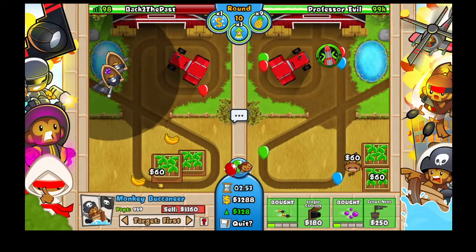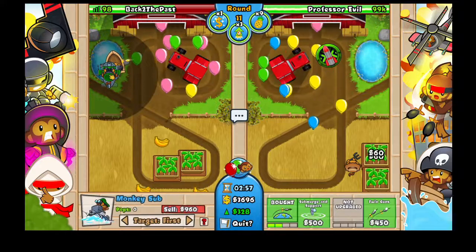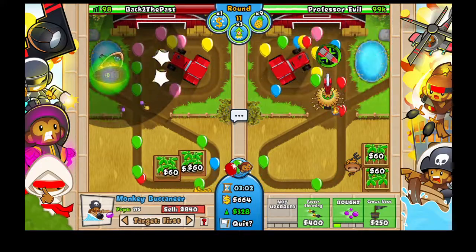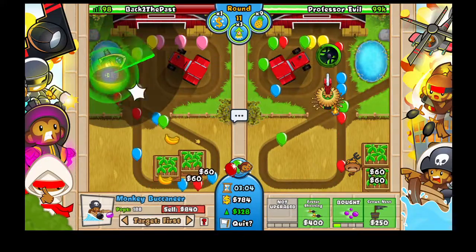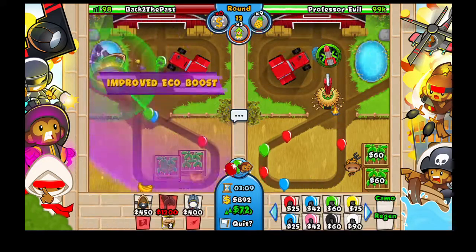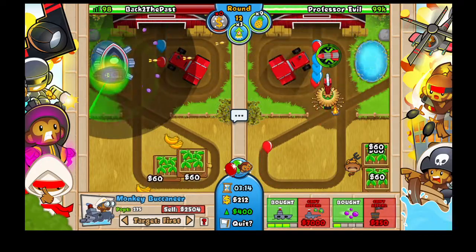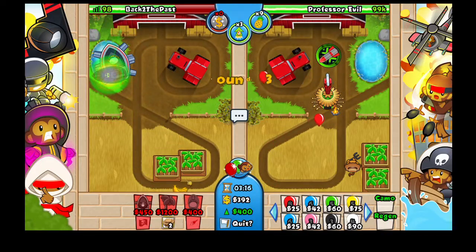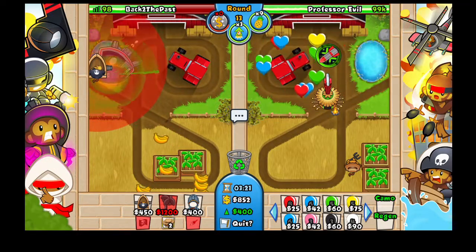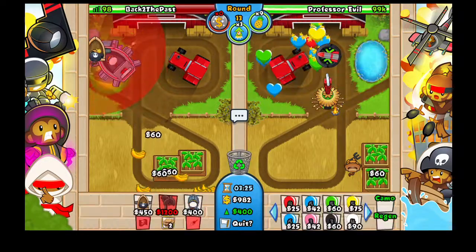Now we have some money. We're setting our first buccaneer on the bottom and getting a reactor. The buccaneer will be a destroyer — let's upgrade it now. Use the improved eco boost and the maneuver. All we want to do now is keep building buccaneers in here — we want to fit four of them.